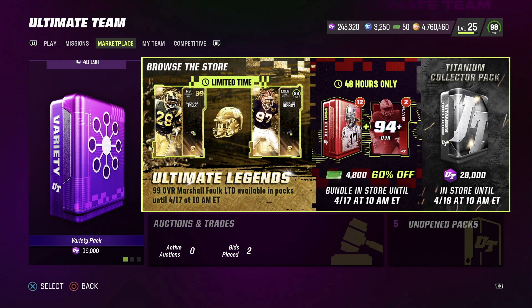What's up guys, my boss here. As you can see, we got ourselves new Ultimate Legends in the game with a limited time 99 overall Marshall Faulk and a limited time Cornelius Bennett. We also got ourselves Troy Vincent and Chris Carter as our two Ultimate Legends.